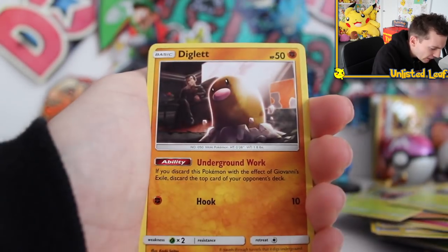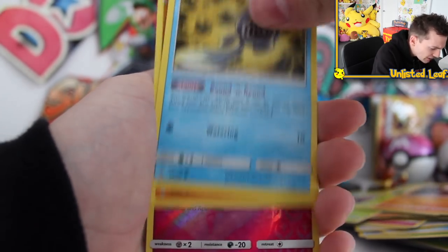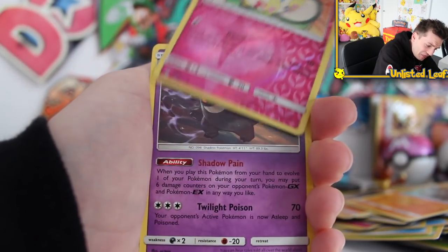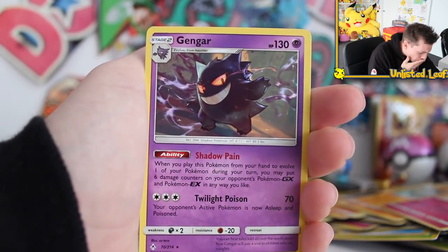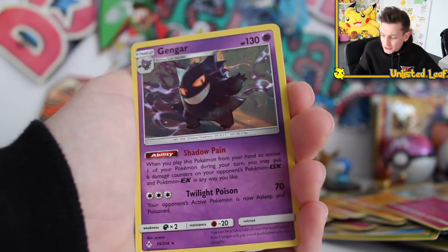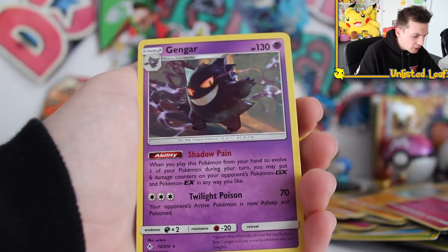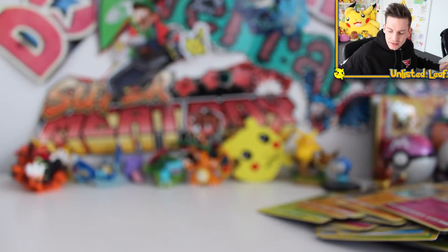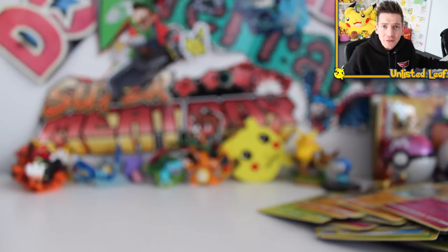We've got a Bellsprout, a Diglett, a Poliwag, a Rhyhorn, reverse Togepi. And then — oh no! This is what I'm talking about. When you're so happy about getting all regular rares and then you go and get nothing. So that box, all that was inside was the guaranteed full art GXs. Everyone's got such good pulls out of it, and then I go and open it, nothing happens.